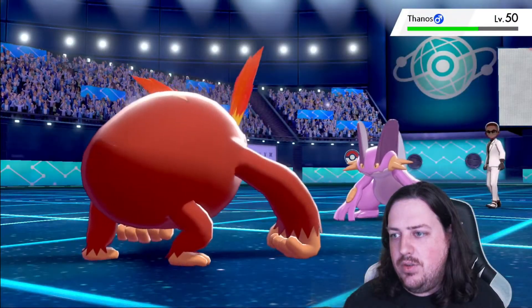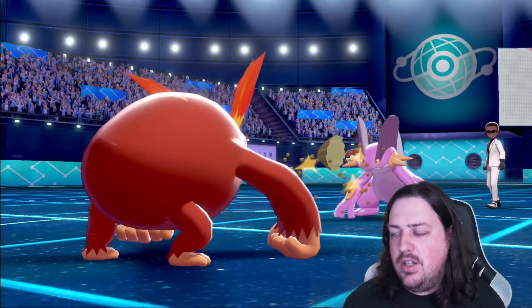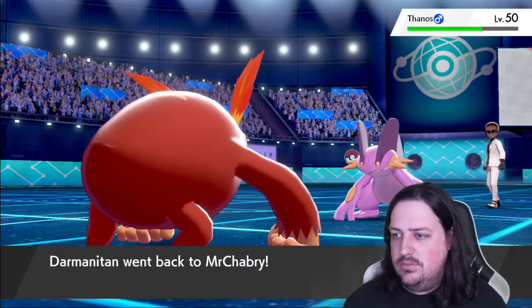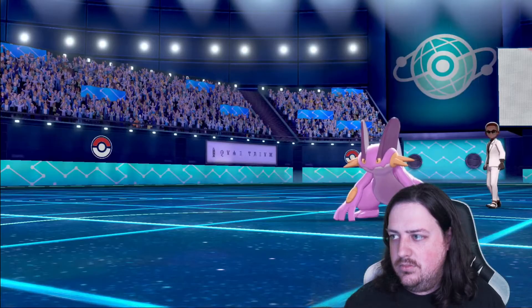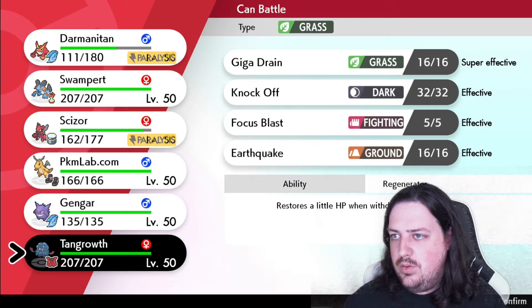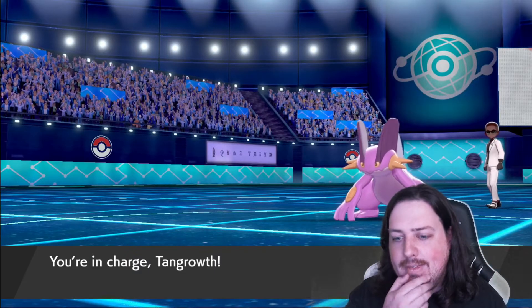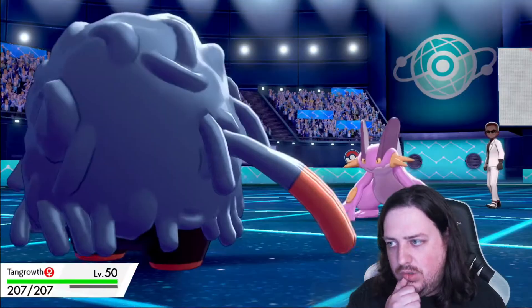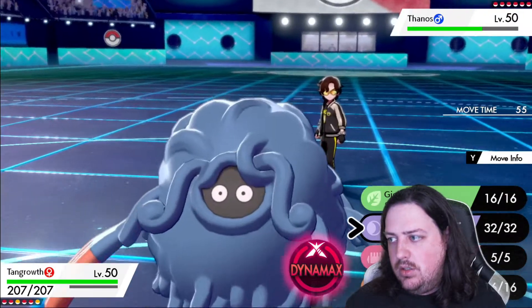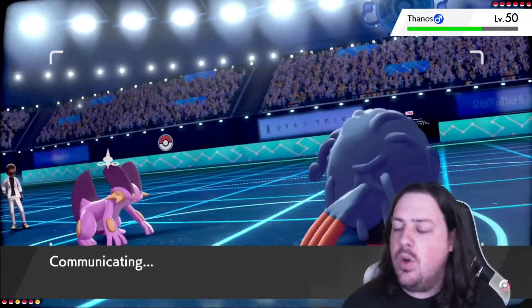Now comes Thanos. Please don't be fully paralyzed. Eat a berry — you've got a berry. Let's go ahead — go Tangrowth and go Knock Off. I think that's our game plan right now because I don't have much else to do. It's obvious that you're not staying in. Could go Earthquake to catch the Incineroar off guard, but I think Knock Off is probably the better play — it's obviously the better play, because Corviknight could easily be the switch-in.